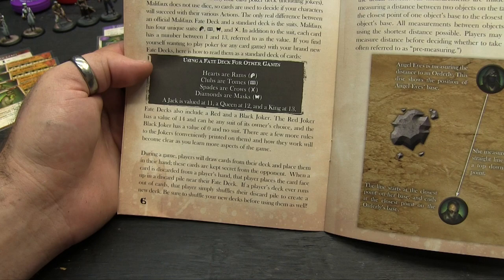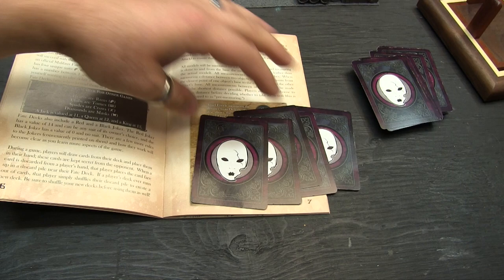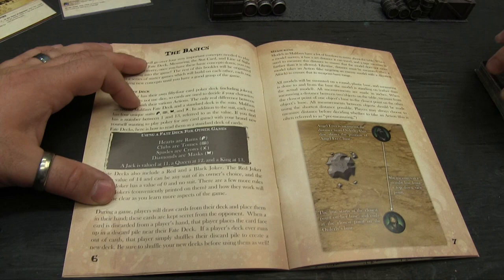During a game, players draw cards from the deck into their hands, which are kept secret from the opponent. You usually have a hand of 6 unless special rules dictate otherwise. If a player's deck ever runs out of cards, simply shuffle the discard pile to create a new deck — be sure to shuffle before using it.